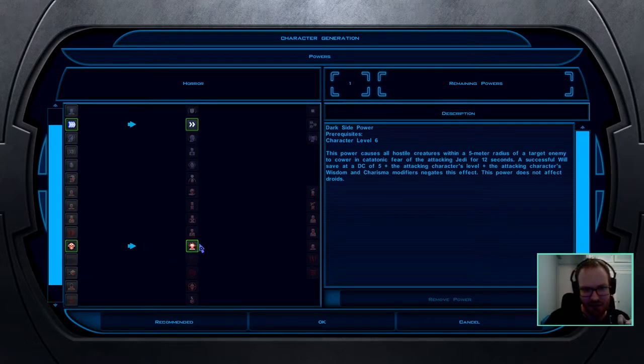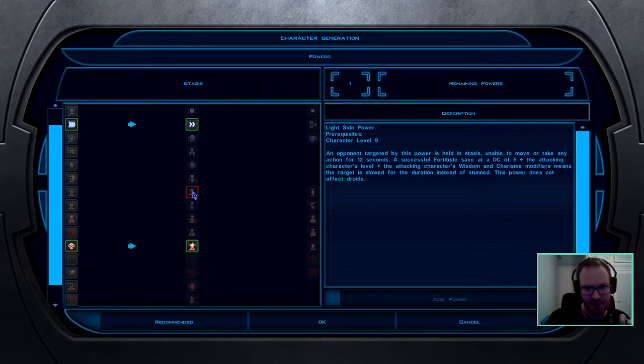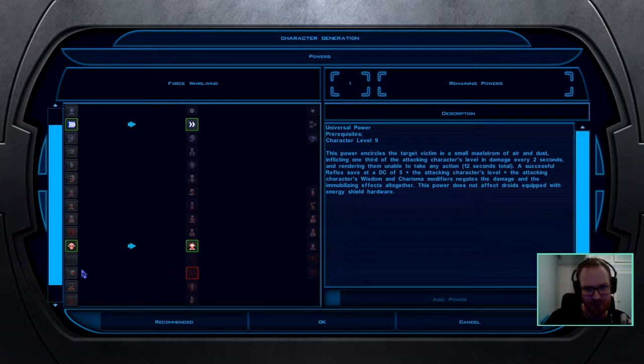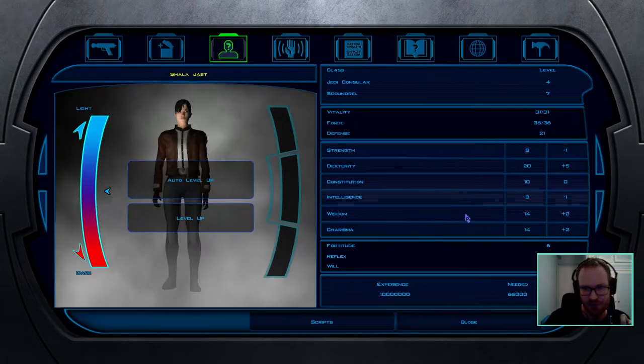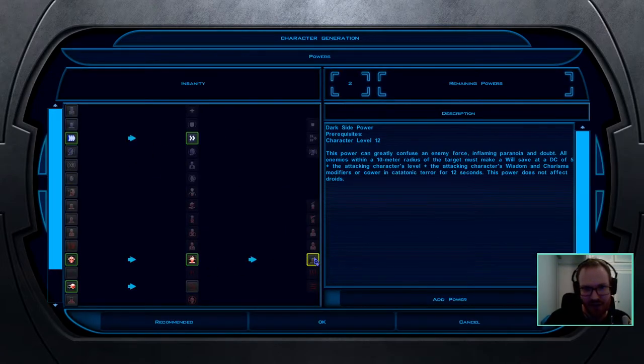Because Fear is negated by immunity to mind-affecting, I always take Force Whirlwind as backup CC — it's a very powerful single-target disable that targets Reflex saves, which is another good save to target. The worst save to target is Fortitude, which is why I don't prioritize Stasis. Whirlwind also works on droids, which is why I take it. We'll also take Force Push to start.